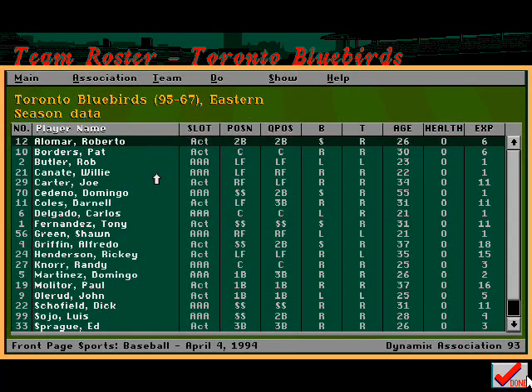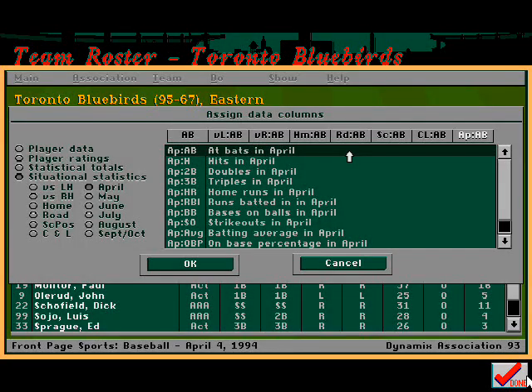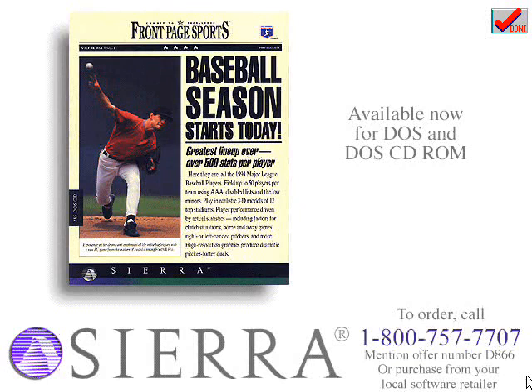For stats lovers, Front Page Sports Baseball 94 lets you field 48 different teams in one, two, or three leagues with complete schedules and updated standings. Team managers can adjust their strategy from out to out by checking their players' performance averages in given situations, with over 500 stats available for each player.